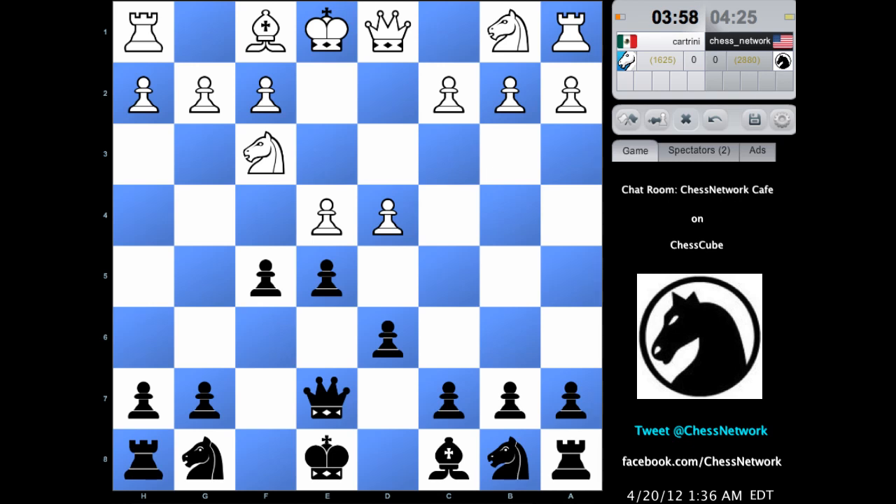The Philidor Counter Gambit. Knight f6 — very natural. Something needs to be done with this. You take, I could push. The knight might need to find a new home. In fact it will need to find a new home.